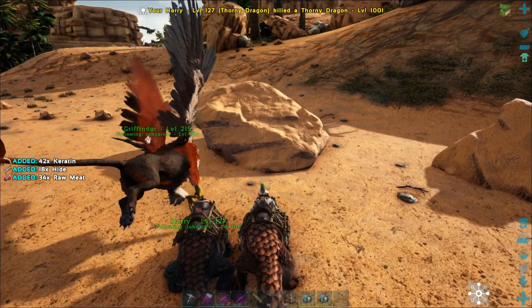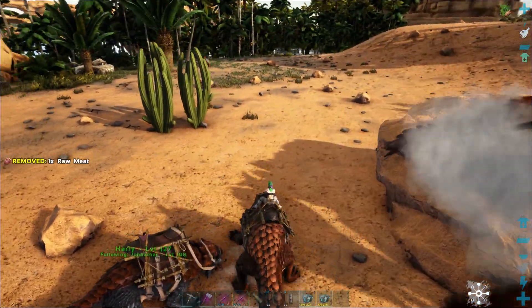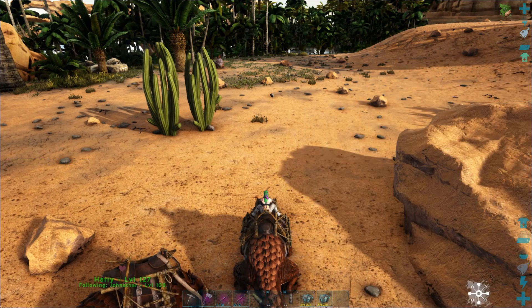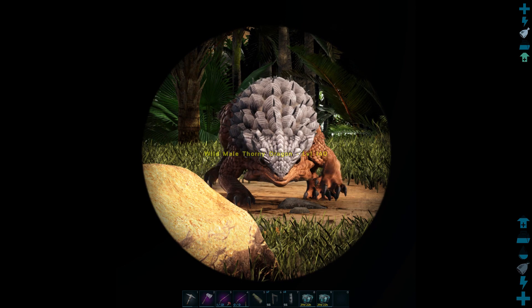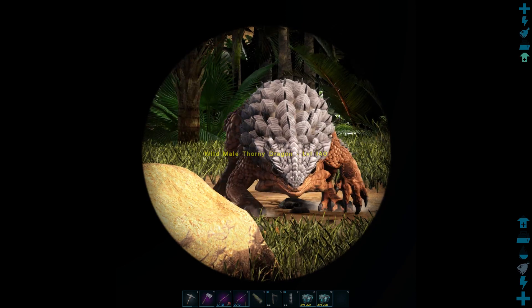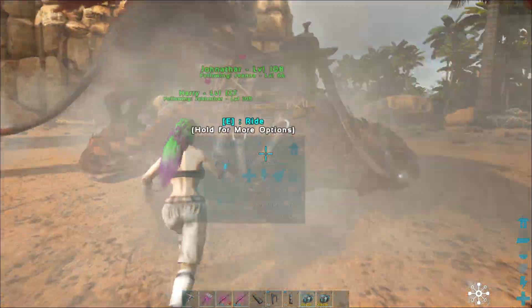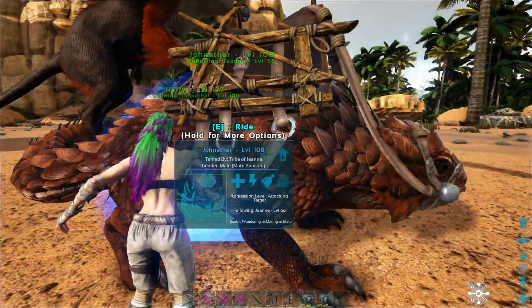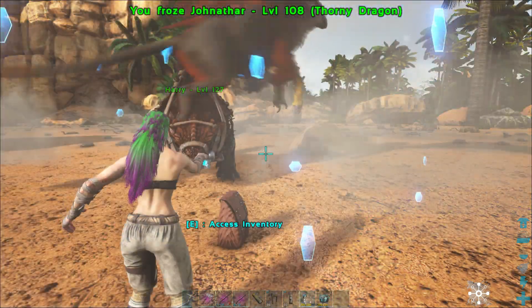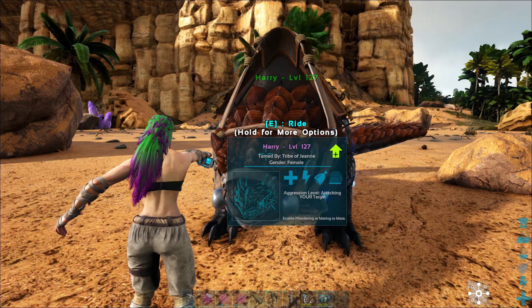That was pretty cool. I would say that stamina is the only weak point. Look at how massive this Thorny Dragon is — we are going to cage those. And we are going for another tame — let's see what we can get meanwhile. Here's the second one.